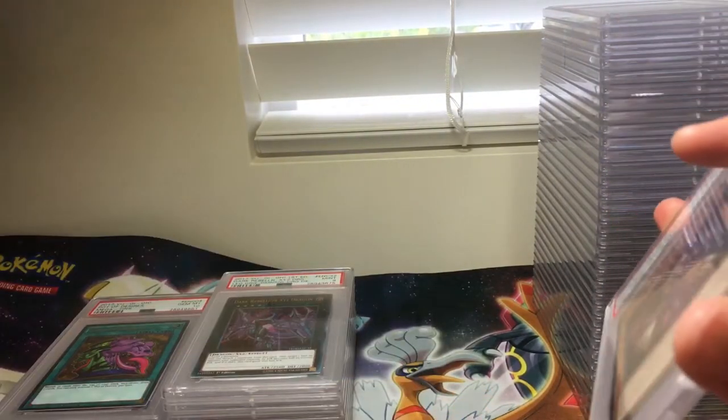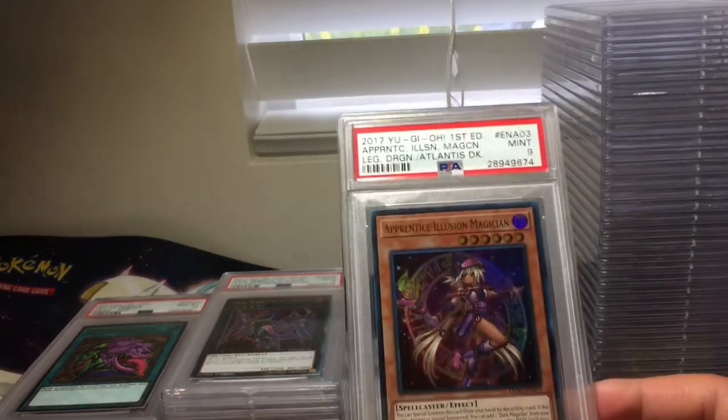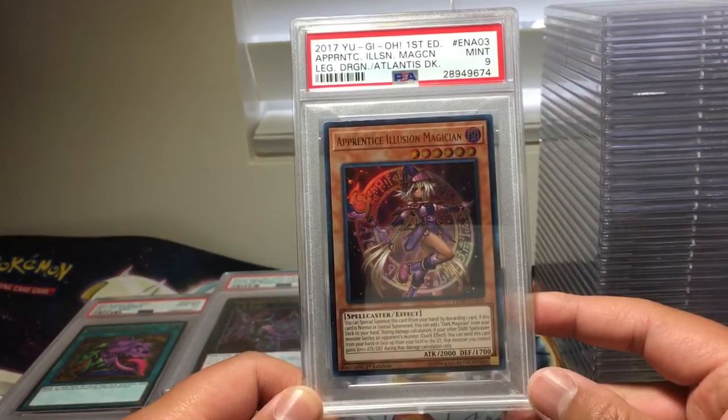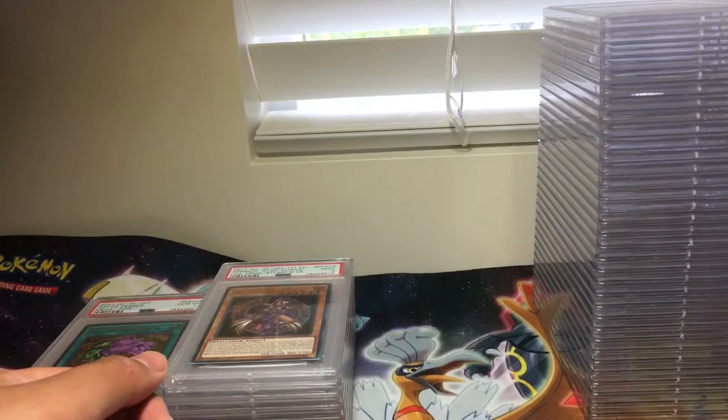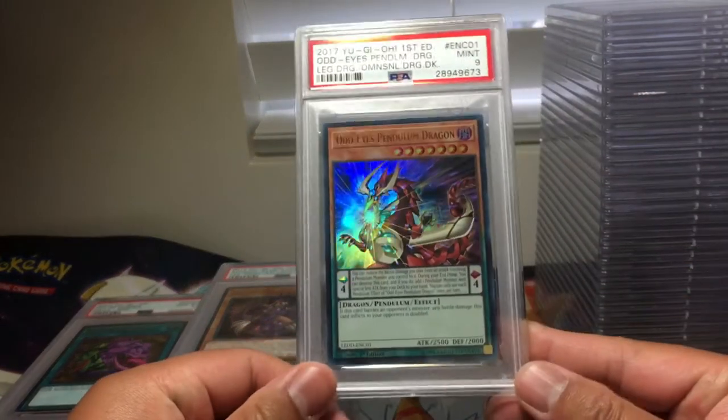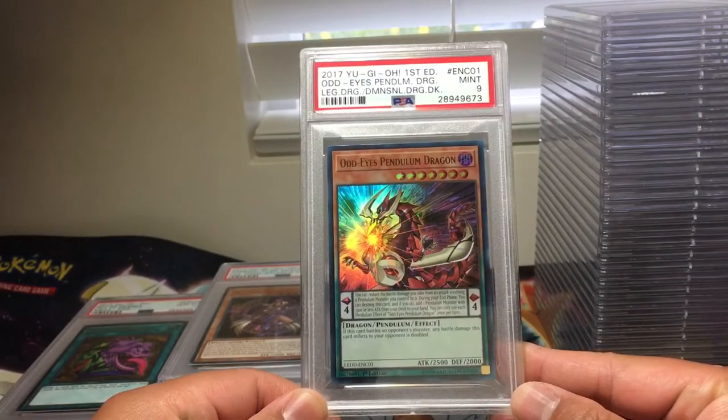Let's try to get these Yu-Gi-Oh! cards out of the way so we can start the Pokemon cards. Apprentice Illusion Magician, PSA 9. Odd-Eyes Pendulum Dragon, PSA 9.